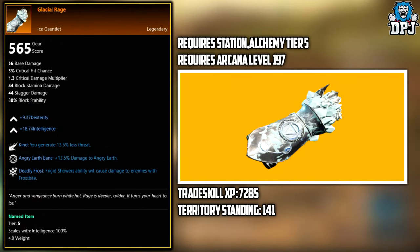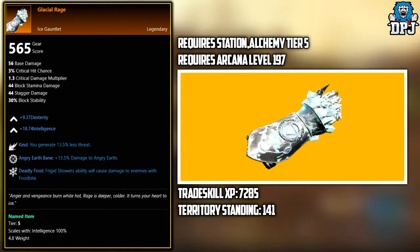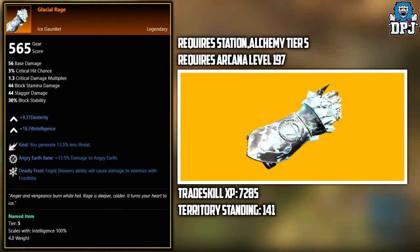Next up, we have the Glacial Rage. This legendary you have to craft. Required station is Alchemy tier 5. It requires an Arcane level of 197, Trade Skill XP of 7,285, and a Territory Standing of 141.